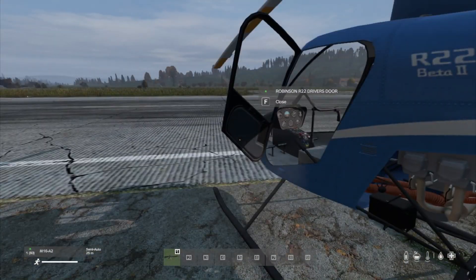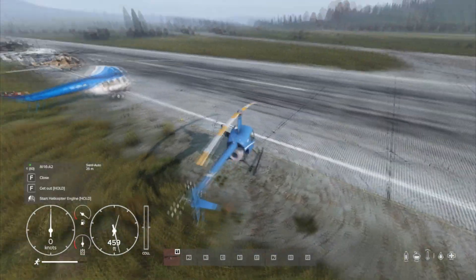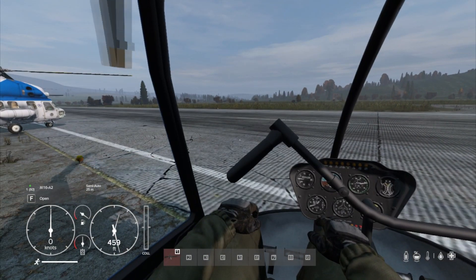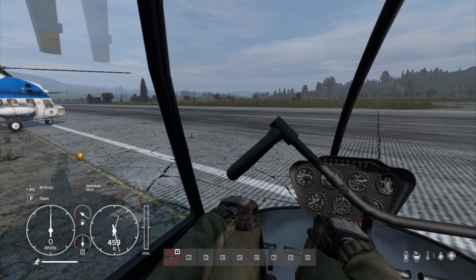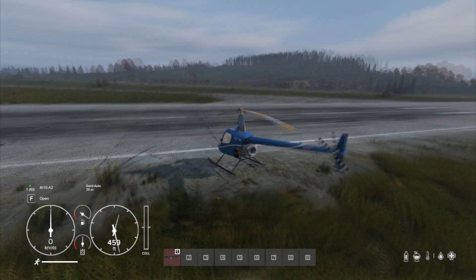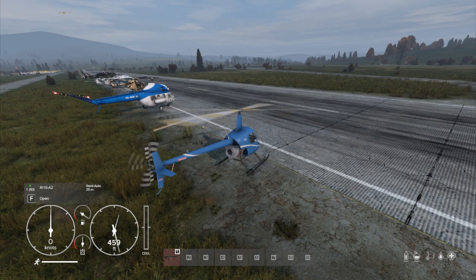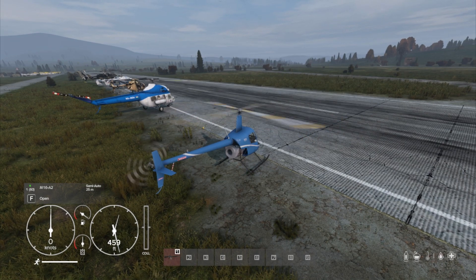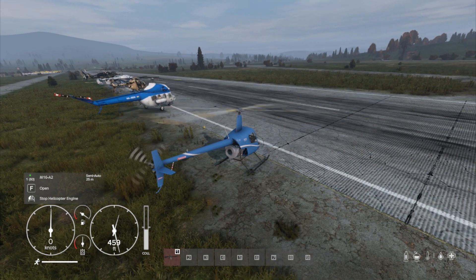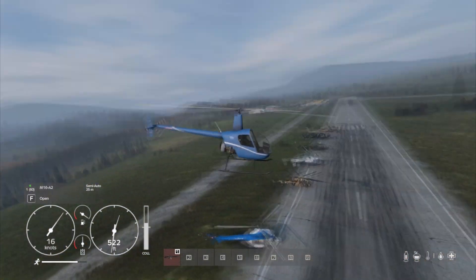Without further ado, let's dive in and let me show you what I mean. So if we get in, close the door, and then we start the helicopter. And then when we want to take off, I use the mouse wheel — I just roll the mouse wheel — and you'll see the collective. See at the bottom, that line going up? And then when we get above the middle, we've now got enough lift to take off.